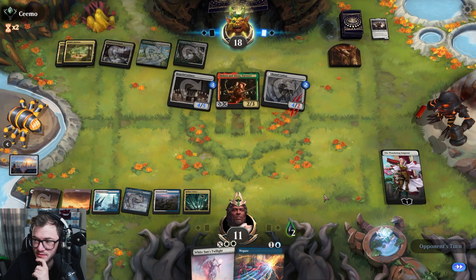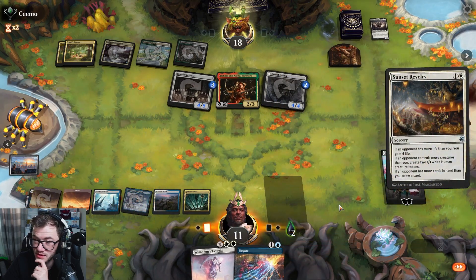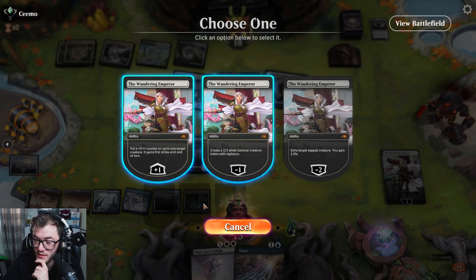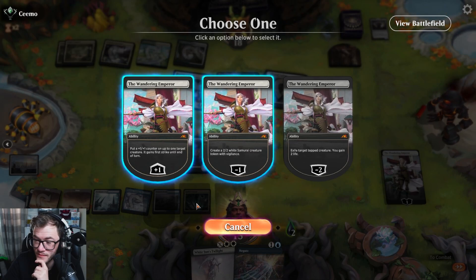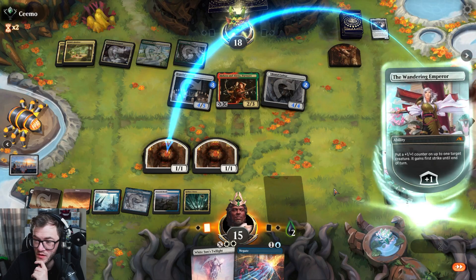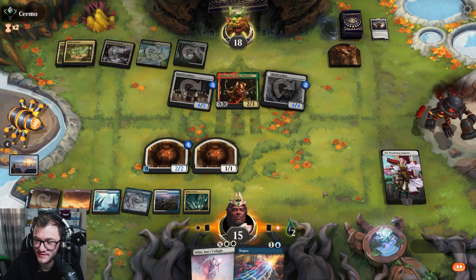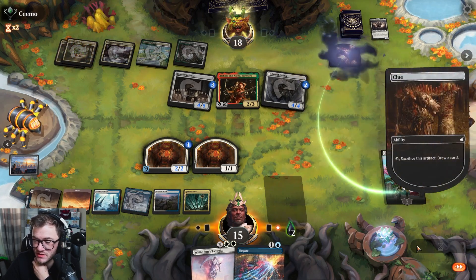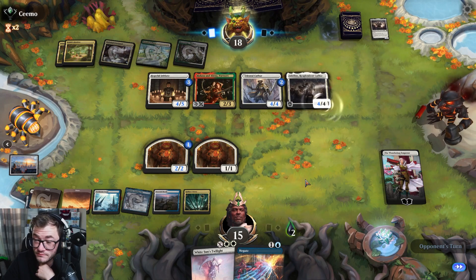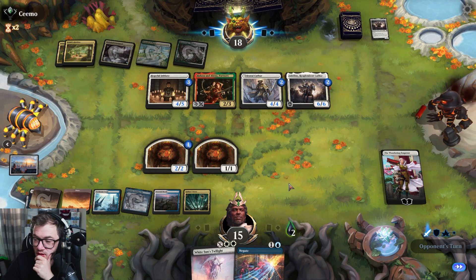It's not land but let's get me some more blockers. Still missing just one land — buys me a little bit of time. Maybe didn't draw me a card but I need a land, please — Wandering Emperor I beg you. On time.